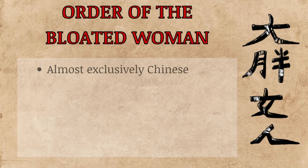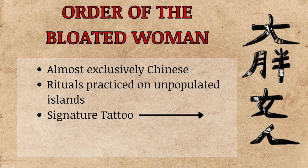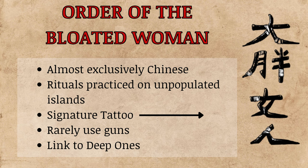The cult in China is called the Order of the Bloated Woman. The cultists are almost exclusively Chinese and their rituals are practiced offshore on unpopulated islands. They have a weird tattoo inside their left armpits and they use a sickle as their primary weapon — they rarely use guns. In addition, they have a link to a Deep One colony which will come up later in this chapter.